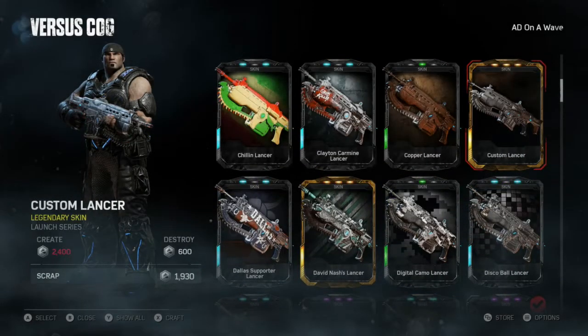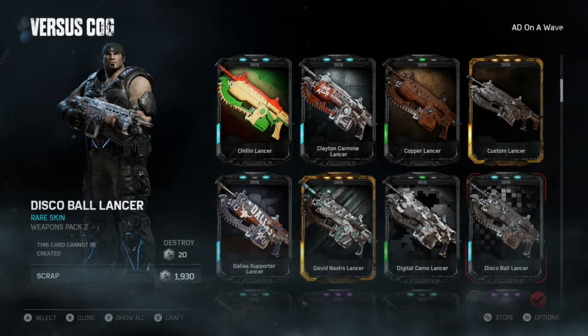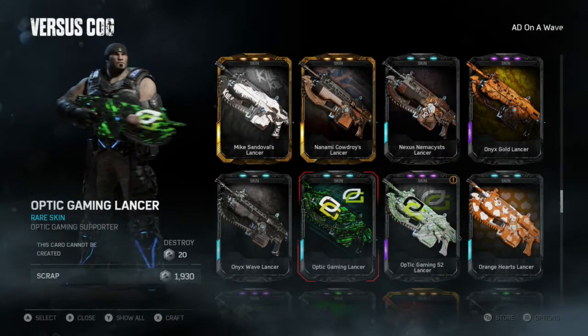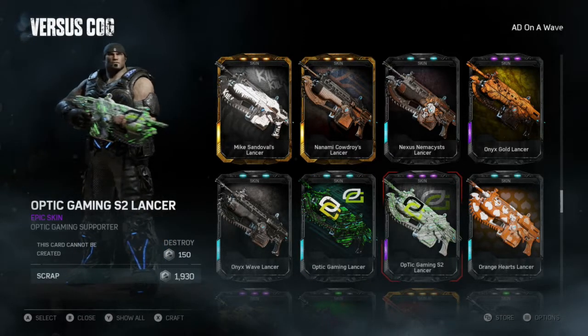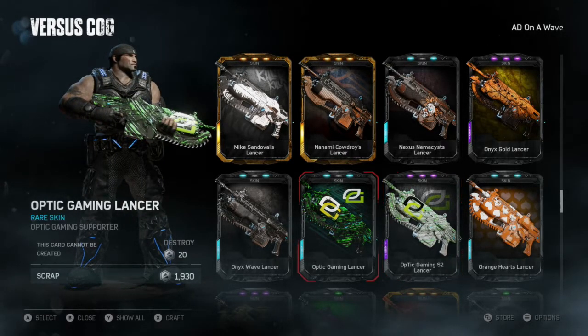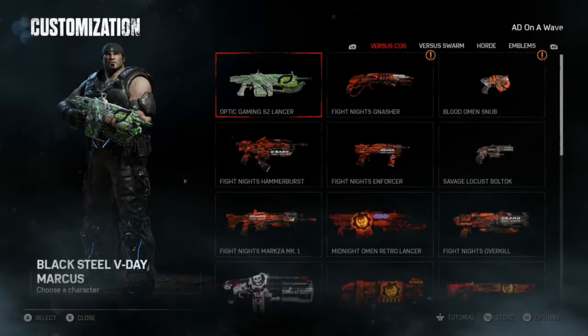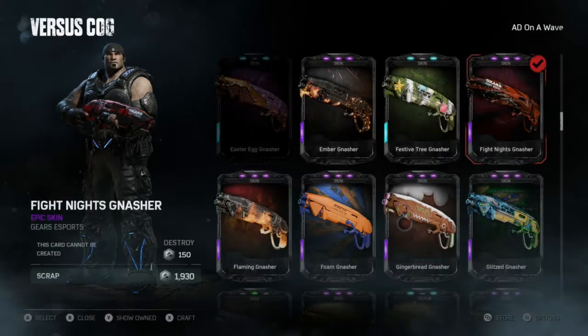Now for the weapon skins. The esports skins are usually pretty close together. Here's the old one, and here is the new one — basically the same thing but it's a light version of it. This is kind of cool, I like this, I'm definitely repping this.